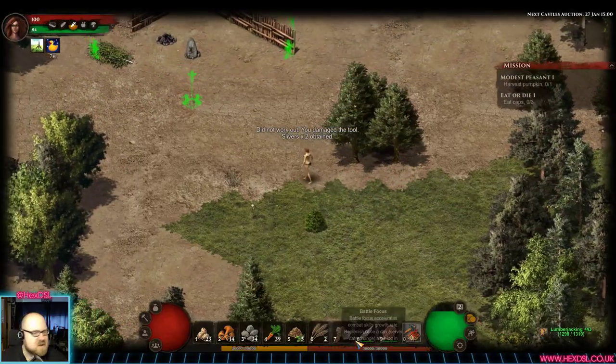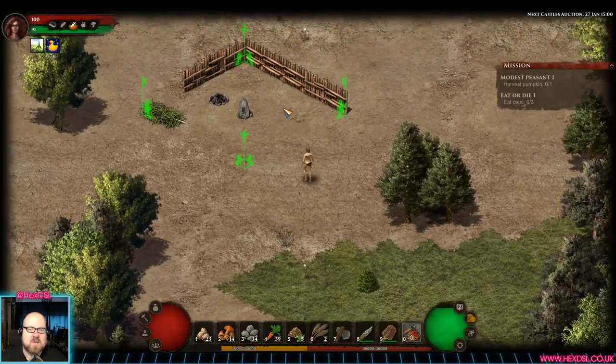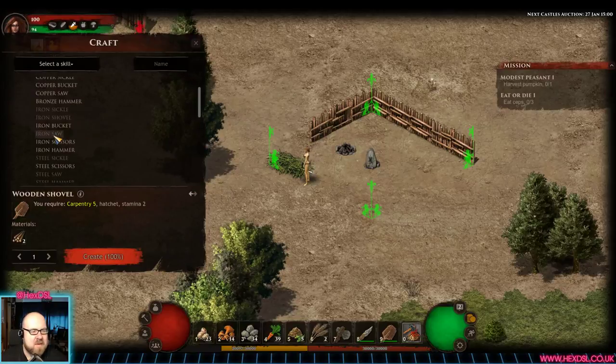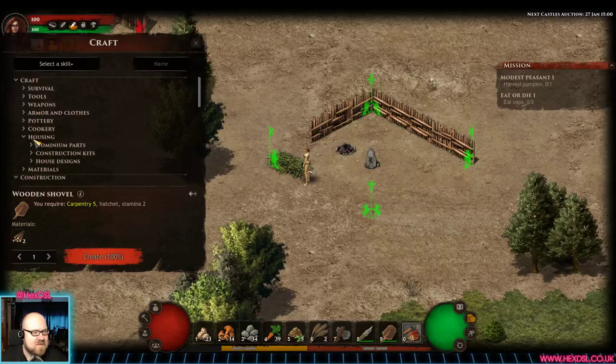These tools at the bottom start off with green lines, which I assume is durability. This one ran out ages ago and I've harvested a load of wood with it, so I'm not entirely sure if I'm doing something wrong or if it's glitched. There doesn't seem to be any downside — it's operating exactly the same.